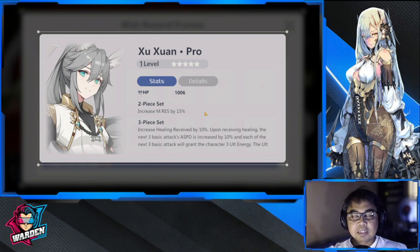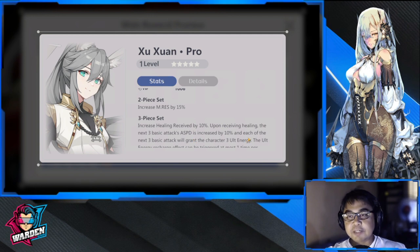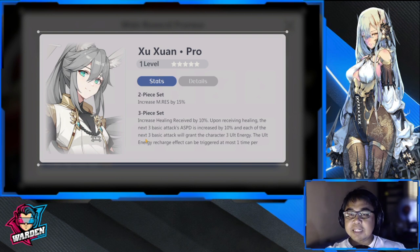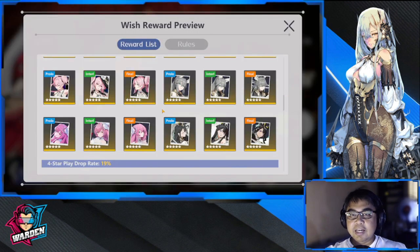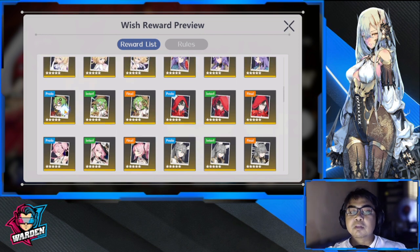For five-star, I'm recommending this set: increases melee magic resistance by 15% at the two-piece. The three-piece increases healing received by 10%, and upon receiving healing, the next three basic attacks gain 10% attack speed. At the end of those three basic attacks, the character gains three ultimate energy — which I really like. So two benefits here: magic resistance (great for the back row) and ultimate energy generation. The ultimate energy recharge effect can trigger at most once per second.